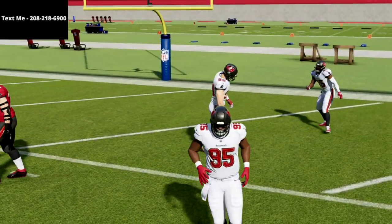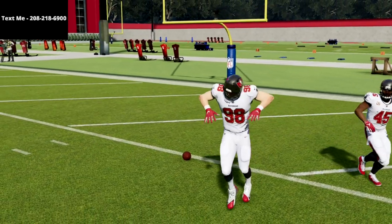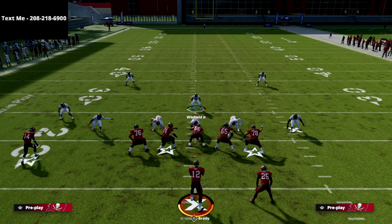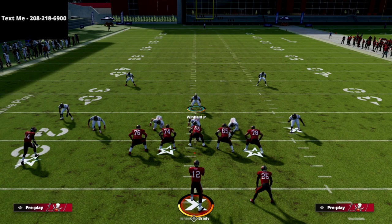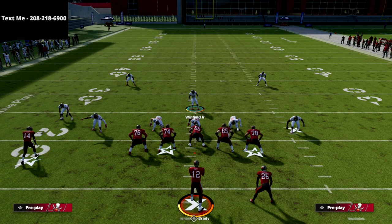I'm going to be having a lot more on this 335 Wide defense, and if you want exclusive updates through my text message membership covering all my defenses and offenses, text the word Madden to 208-218-6900. That's my personal cell phone number — that's where you can get all your tips. Every single week we release tips to those members that are exclusive just to them.